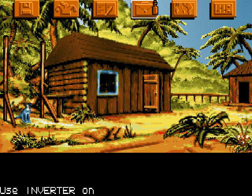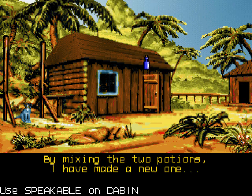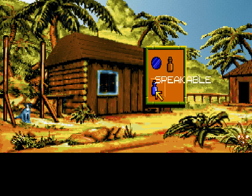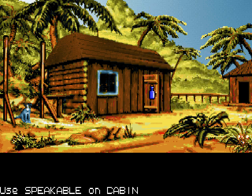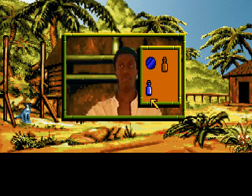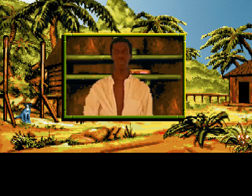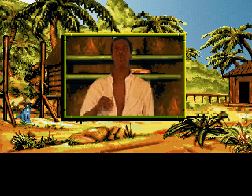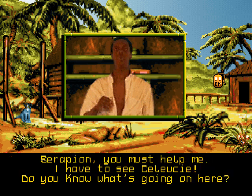We've got a gentleman here who doesn't need to be quiet, but just the opposite — we need to get him to speak. So let's use the inverter on the Be Quiet. By mixing the two potions, I've made a new one. We got Speakable! So we still have the inverter, but we also have Speakable now. Let's see if this will work. Use Speakable on Serapion. There you go. Hurrah! My memory has its voice again. You healed me. Thanks, kid.